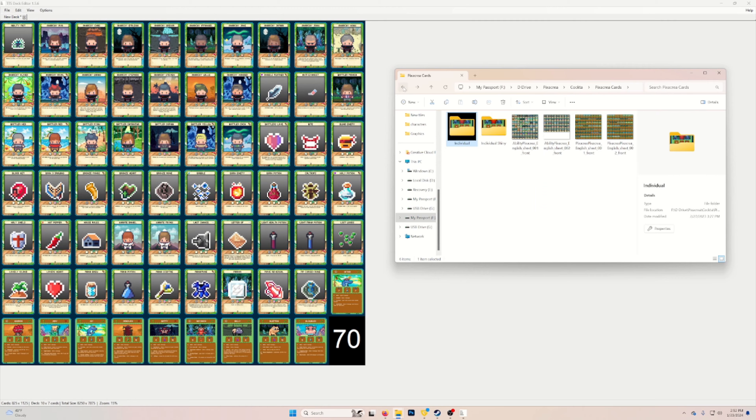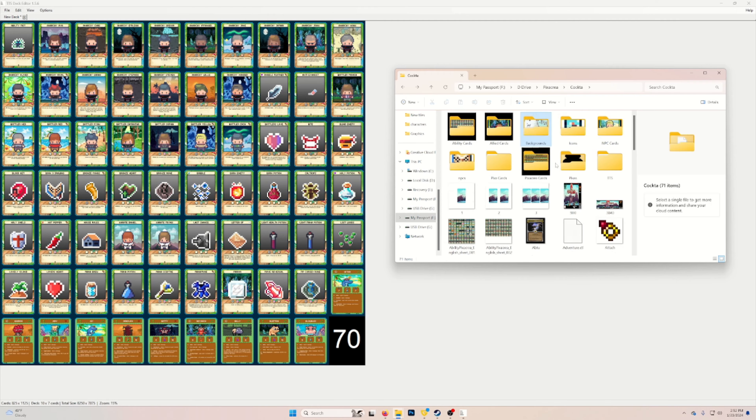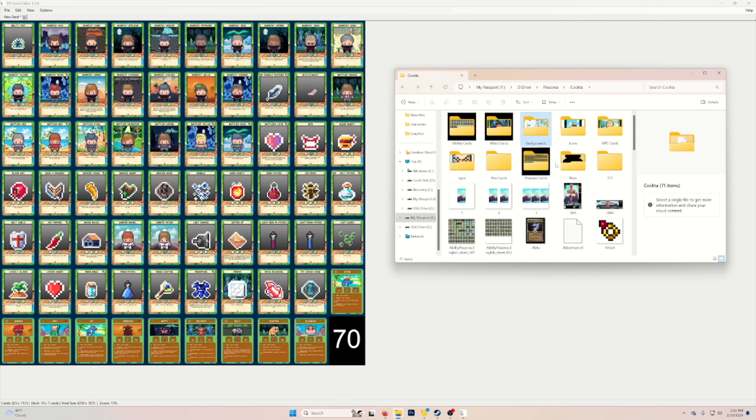Now go to Steam, then right-click on Tabletop Simulator, hover over Manage, and then click Browse Local Files. That'll open up a new file explorer, and then from there all you have to do is click Modding, then click Deck Builder, and then open up the TTS Deck Editor.